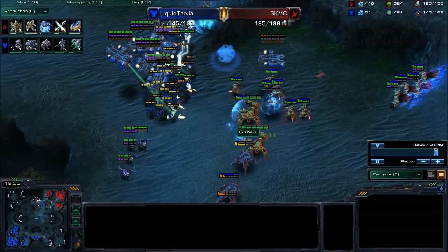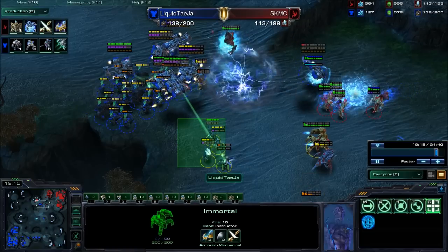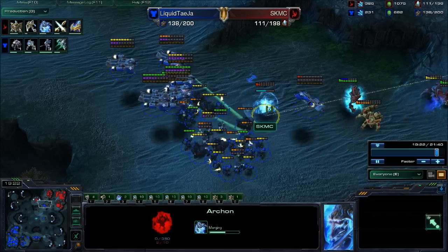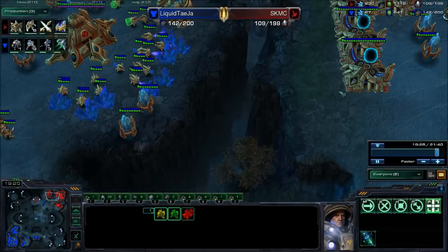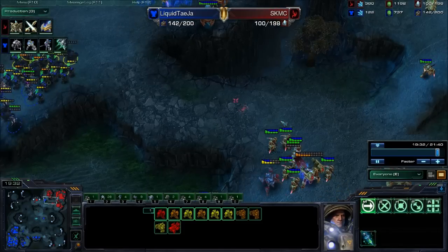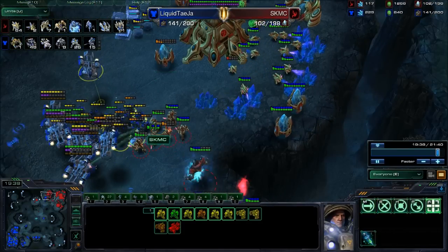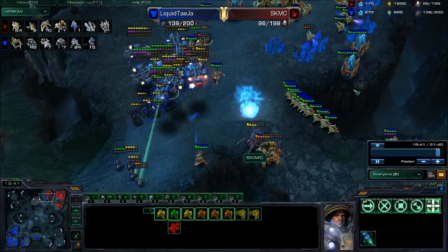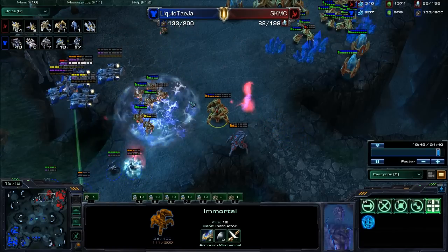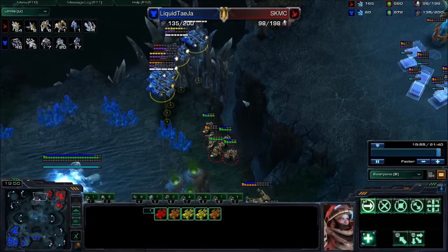That small faction should get cleaned up pretty quickly but the medivacs are doing an excellent job of healing. The archons come in to try and do some splash damage but I don't think it will be successful. It begins to focus down on the immortals — two have gone down, shields on one have gone down. Ghosts are trying to snipe off as many things as possible. Two more archons morphing in — one successfully, the other will go down before finishing morphing. MC doesn't really have any more forces; he's just warping in zealots which are getting taken down effectively. Tasia decides to pack up and move on.